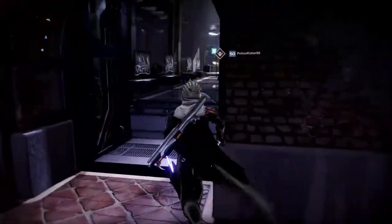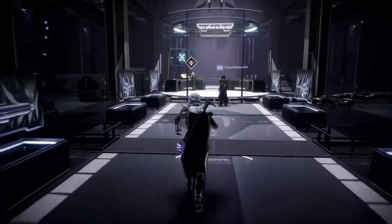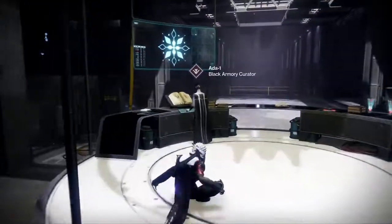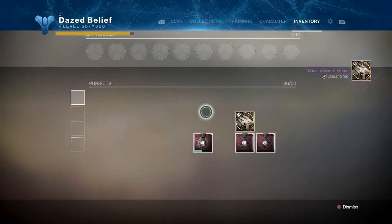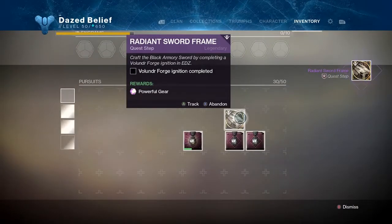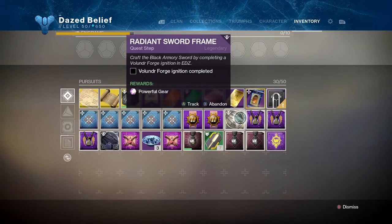After getting your 20 radiant seeds you have to go back to Ada-1 — I always forget this and end up running the forge twice. After talking to her you're finally ready to forge the new sword, and that has to be done in the Volundr Forge.